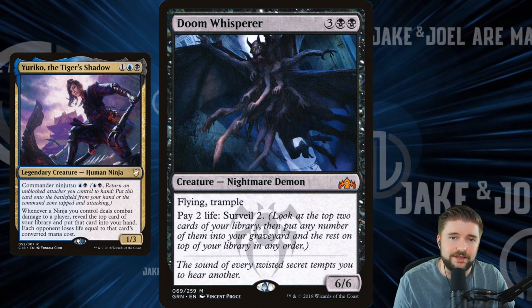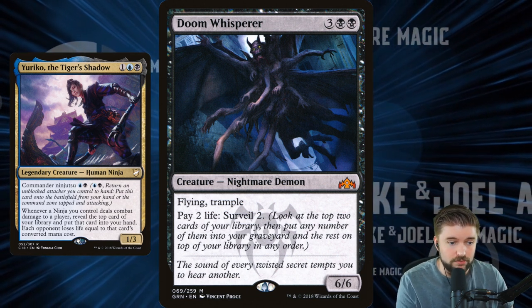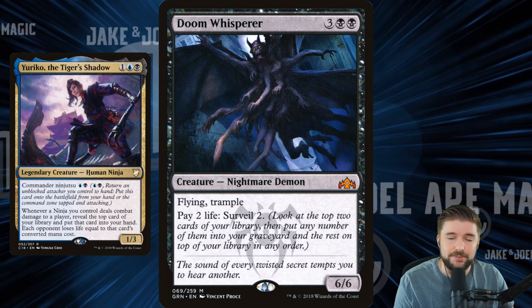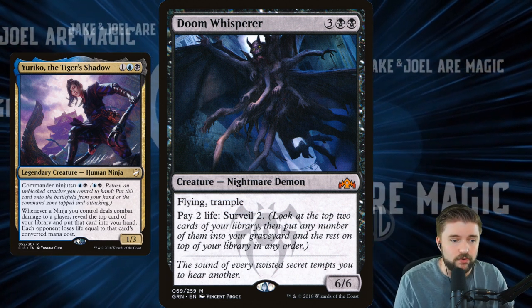Doom Whisperer — Surveil is another way to come at this, and it doesn't always have to be scry. With Surveil, we get to look at the top two with Doom Whisperer and put them back in any order, or just toss them into the graveyard if we don't need them. And since it's a pay-two-life activated ability, we can do that as many times as we want, as many times as we've got life for.